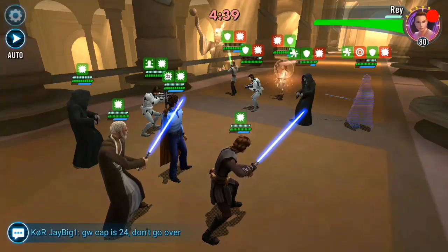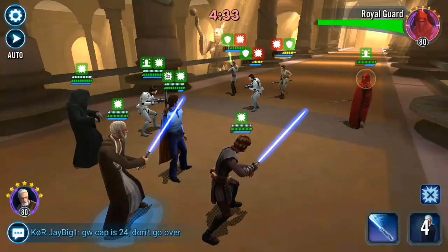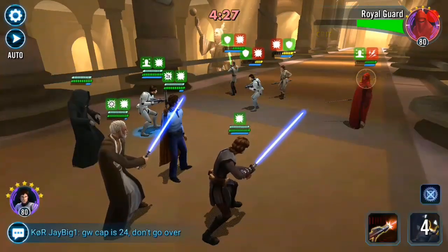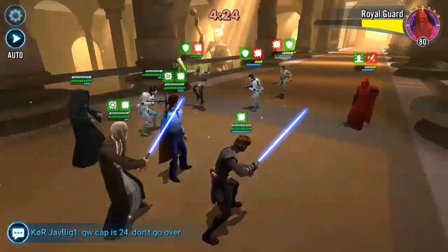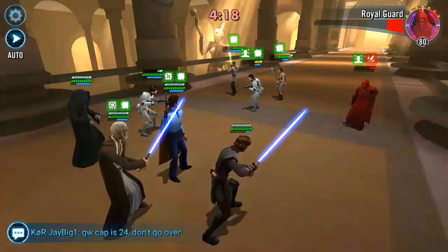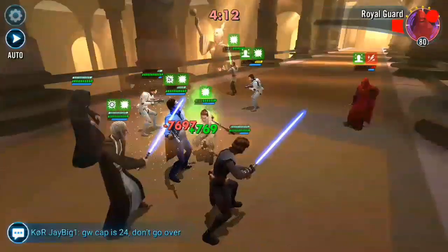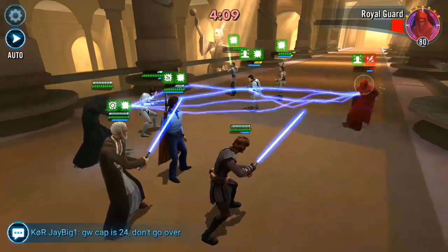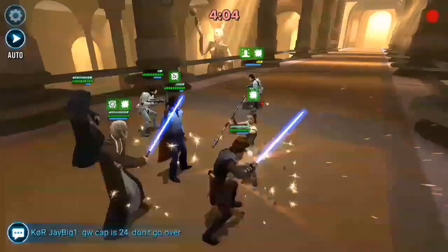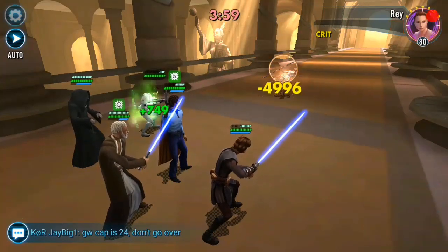Speed is everything — welcome back to the speed master. The most important thing here is to make your Han Stormtrooper as quick as possible so he goes first, calling a mass effect. You're going to have either Palpatine put his AoE stun down, or Ben with his turn meter ability — ability blocking and removing turn meter from all enemies. That's a deadly combo, especially combined with Palpatine. Then you've got your damage dealers Anakin, plus extra turn meter from Han.